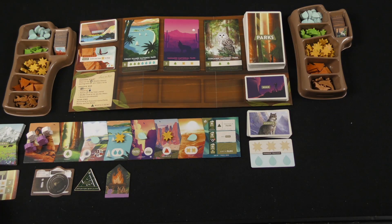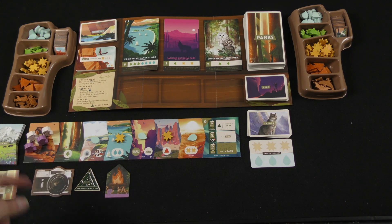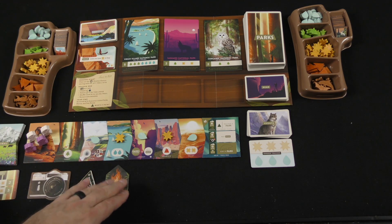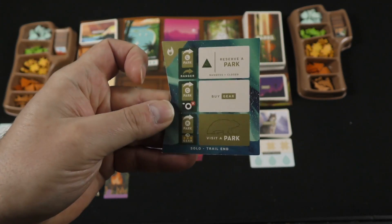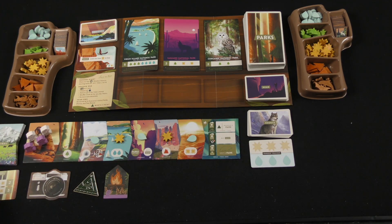Here we see a game of Parks set up for the solo game. As far as component changes, there are just a couple. You're going to start with your normal two hikers — let's say I'm playing purple — and you're going to choose another color for the rangers sharing the park path, in this case white tokens. You start with the first player marker, the camera, and your campfire. The main difference is that the trail end needs to be set to the solo side, and you'll have this deck of event cards along with the ranger tracker card.